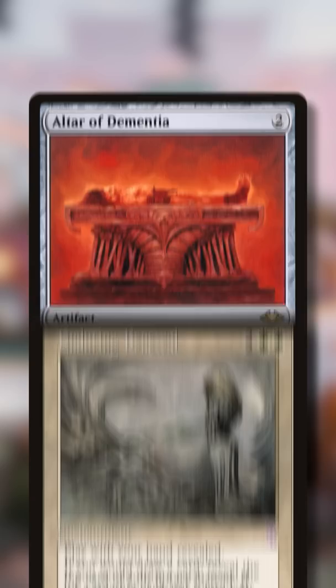Then drop down an Aetherflux Reservoir to gain infinite life and laser your opponents to death. Alternatively, you can mill out your opponents by sacrificing your samurai to Altered Dementia, returning them back to hand with Enduring Renewal, and recasting them for free to repeat infinite times.